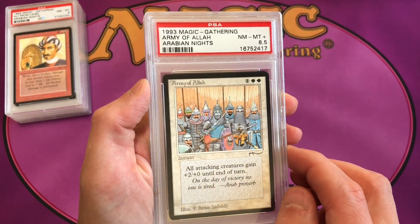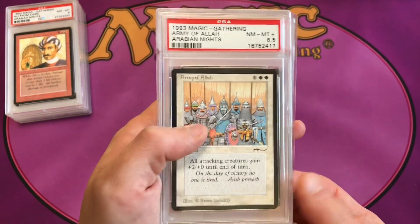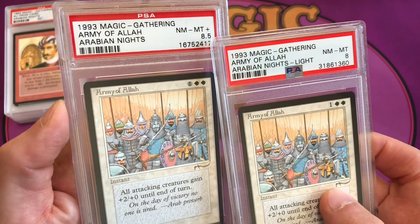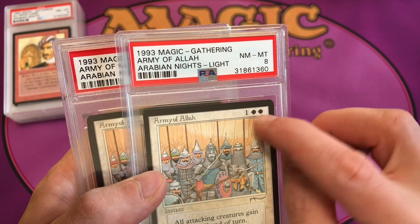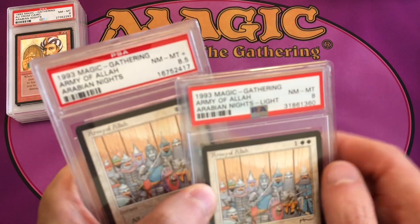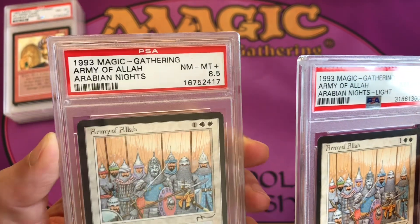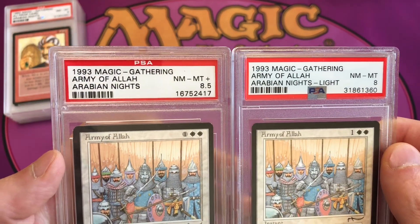Army of Allah has light and dark variants. The dark version was printed common 3 — three times on the sheet — and the light variant was printed common 1, only once. The dark version is near mint to mint 8.5 and the light version is near mint to mint 8. PSA has recently started distinguishing light and dark on labels; back when these were submitted that wasn't a feature, but now you can select dark or light and they'll print it on the label.